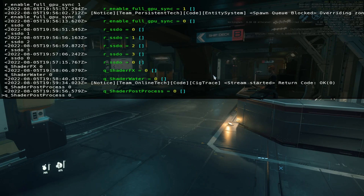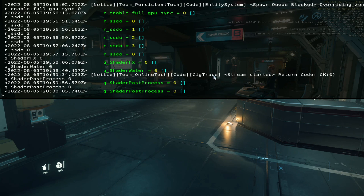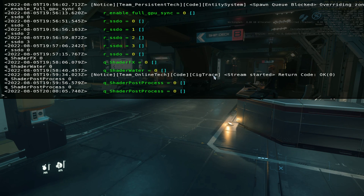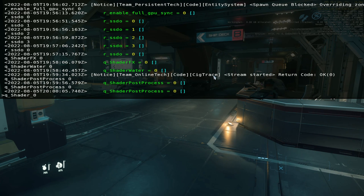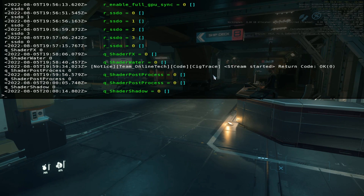The next command we're going to enter into the console is Q_ShaderPostProcess 0. This turns our post processing off. If you want to play around with any of these settings, you can generally change the value at the end of the command — the 0 for instance — to any value between 0 and 3.